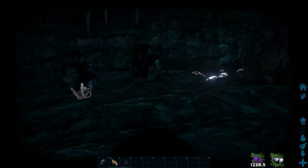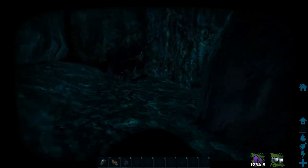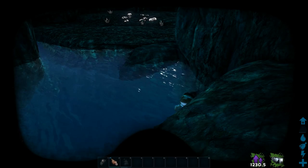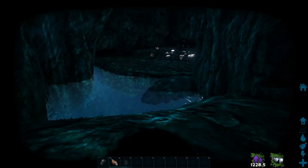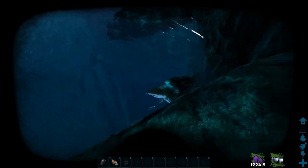And the last cave design — basically you go up the back and then you end up on an elevated position from the entrance. Actually very strategic if you use this as a base or something, because you can snipe them from here if someone tries to enter.